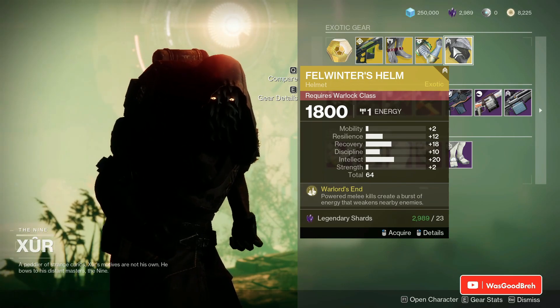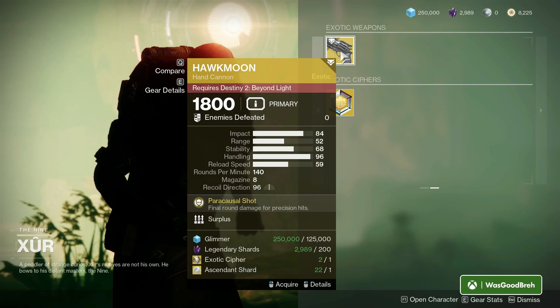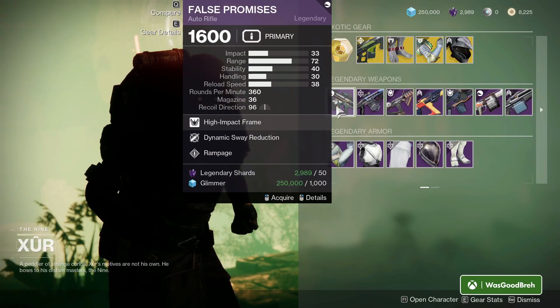For the exotic weapon this week we got the Hawkmoon with Surplus — so don't even waste your time. And for the legendary weapons we got the False Promises auto rifle with Dynamic Sway Reduction and Rampage.